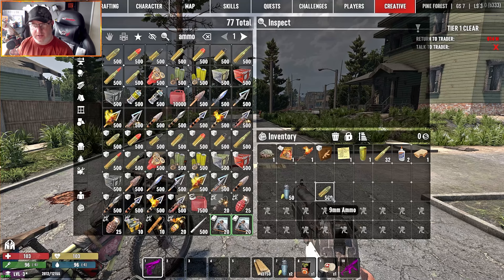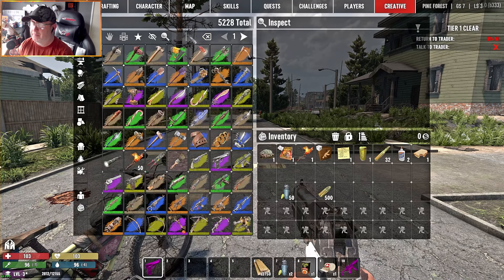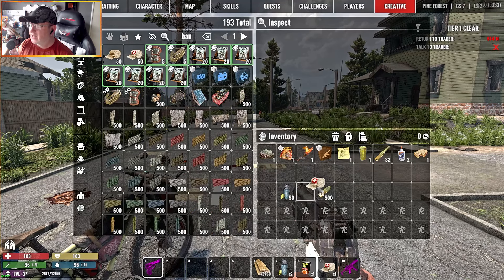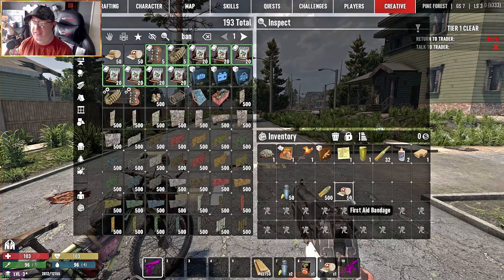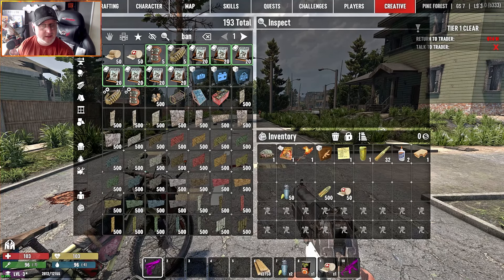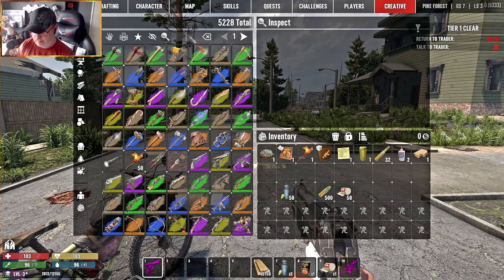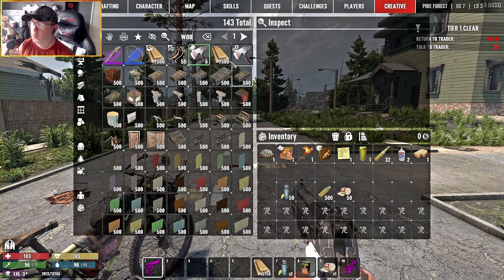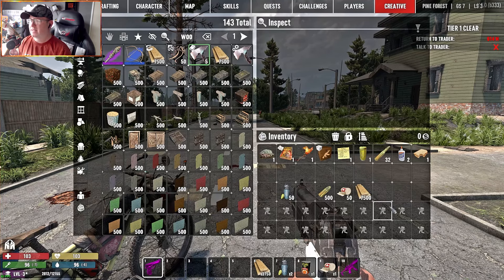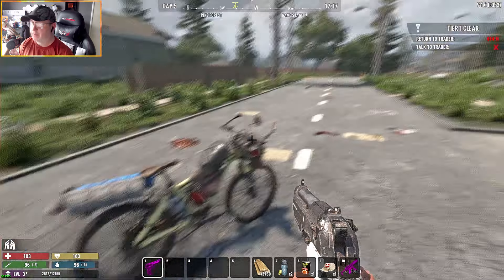All medical supplies — bandages, for example — now stack up to 50 instead of what I think was 10 or 5 in vanilla. All resources have also been increased; wood, for instance, now stacks to 7,500.